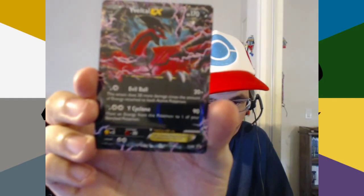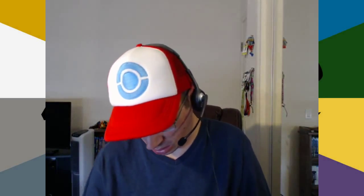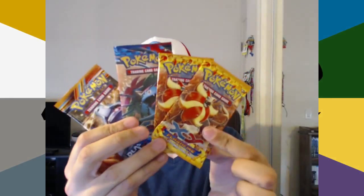Evil Ball does 20 damage plus 20 more for each energy attached to it and the opponent's active Pokemon. Y-Cyclone does 90 and moves an energy card from this Pokemon to one of your benched Pokemon. So we've got two Flash Fire, an X and Y, and Plasma Blast — five packs total. Maybe we'll get something good.